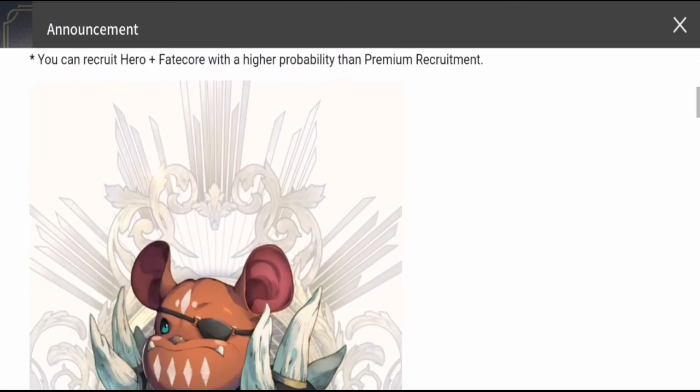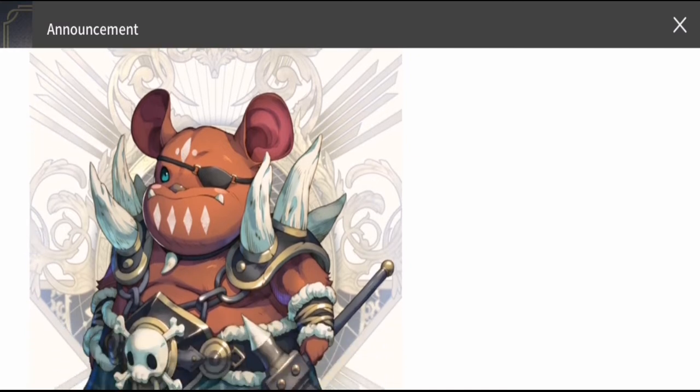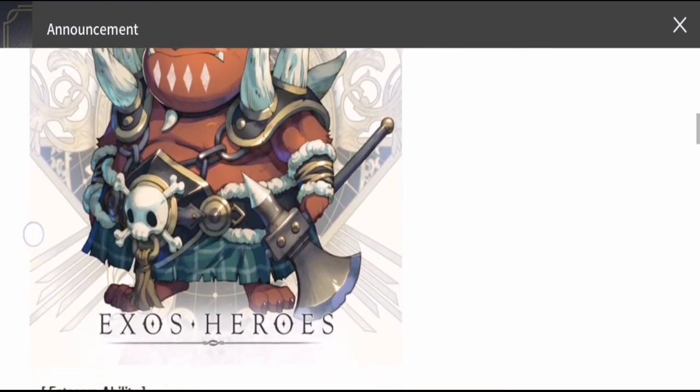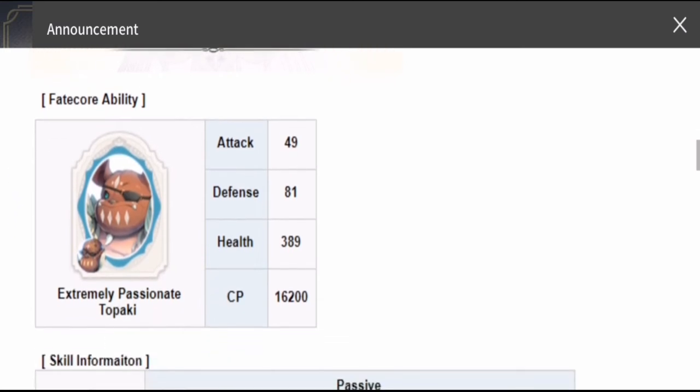Looking at his design, it's better than his previous one — he is like a barbarian; he really packs a punch with this outfit. His stats are: attack of 49, defense of 81, health of 389, and combat power of 16,200. So a bit average.